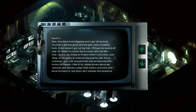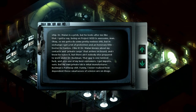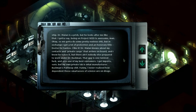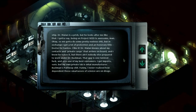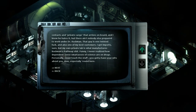Dr. Malin knows about my contacts and private cargo that arrives on board, and I know he hates it, but there ain't nobody else prepared to work under Dr. Backman - that's his name. That guy is one twisted bleep, and also one of my best customers. I get imports, sure, but my own private lab is what manufactures Backman's Pathway shit. Funny - I never realized how dependent these smartasses of science are on drugs. Personally, never touch the stuff. You gotta have your wits about you, especially around here.